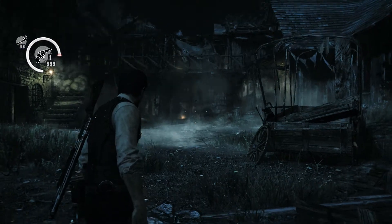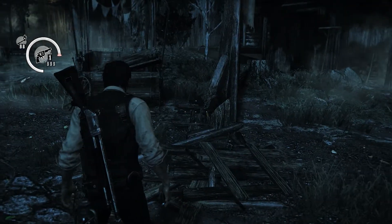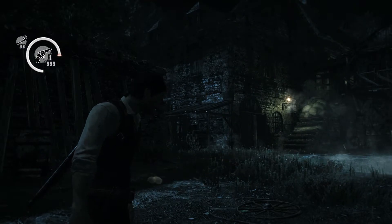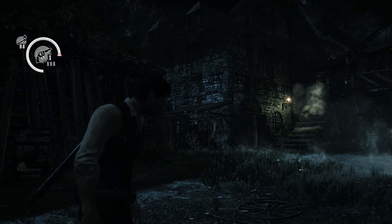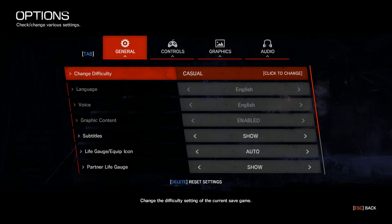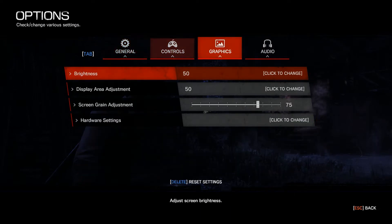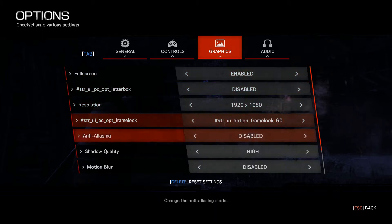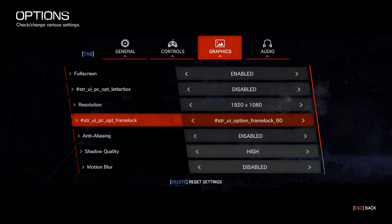Hi, I'm back again with another quick video. This time I'm going to show you something different about The Evil Within, despite the updates which I finally got installed. Go to the graphics, go down to the change. Despite this, the frame lock at 60 frames per second, the game still does not run at 60 frames per second at 1080p anyway.